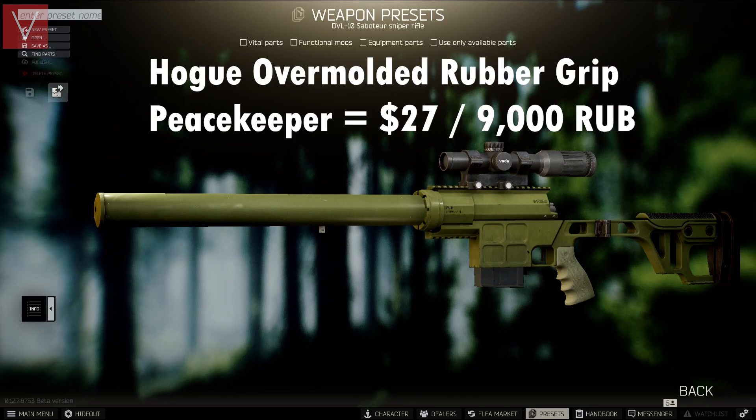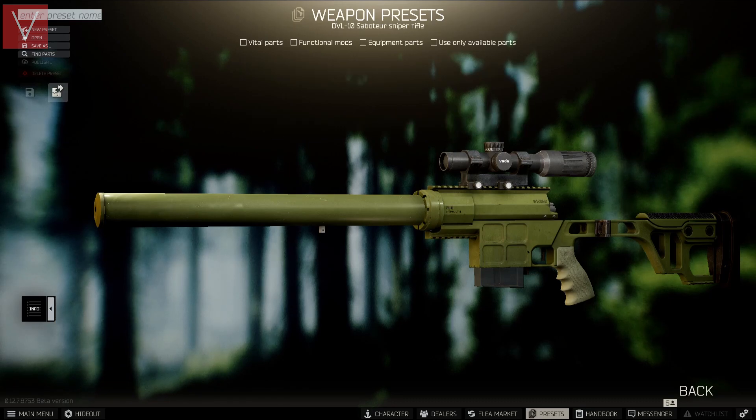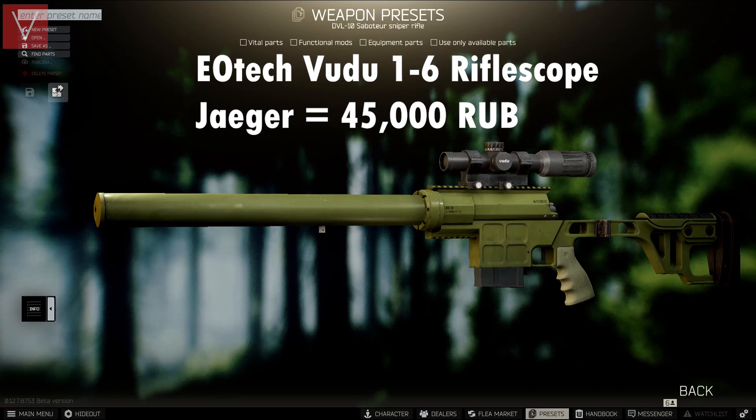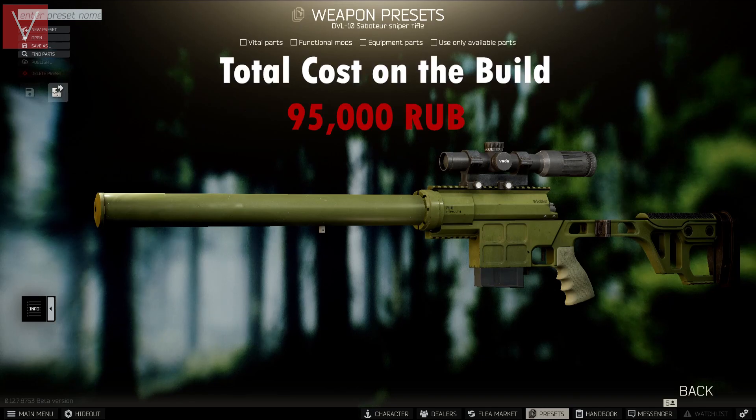I've used the HOG overmolded rubber grip in green from Peacekeeper, then the scope mount from Jaeger for 4,000 rubles, and the Voodoo 1-6 rifle scope from Jaeger costing 45,000 rubles. The total stats on the build are recoil 64, ergonomics 36, and the total cost is 95,000 rubles.